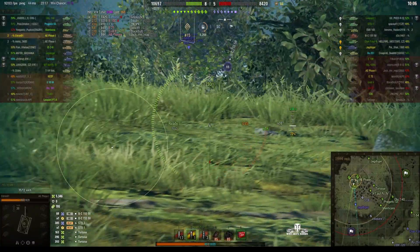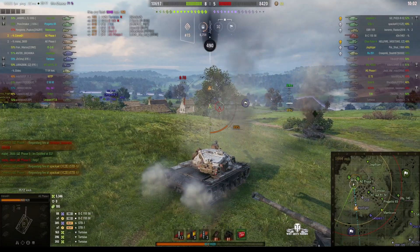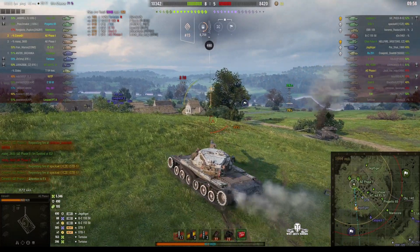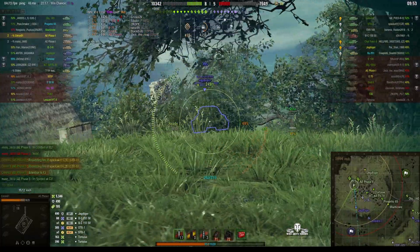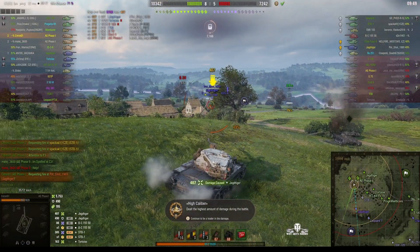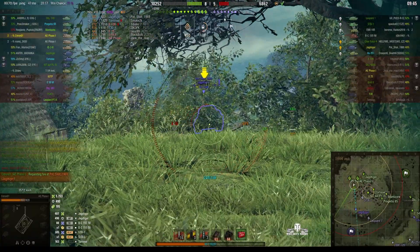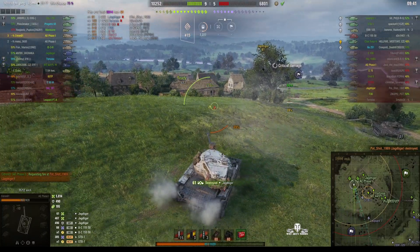He got some splash as well — 88 hit points of splash. There's the Jagdtiger. He couldn't see the outline but he did punch it in. 490 — yeah, that building was probably in the way when he fired. That's why he couldn't see the outline. Lower plate with standard ammo and it went through. High roll, 407. And he gets the kill this time — his third kill.